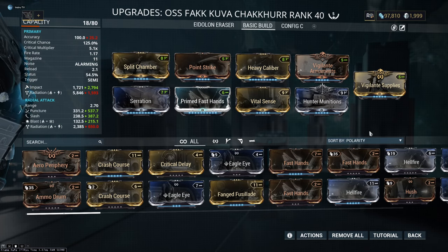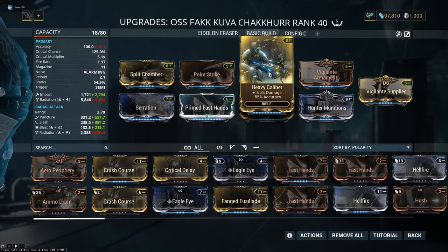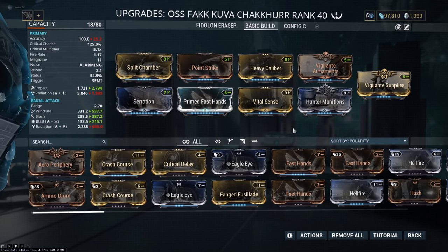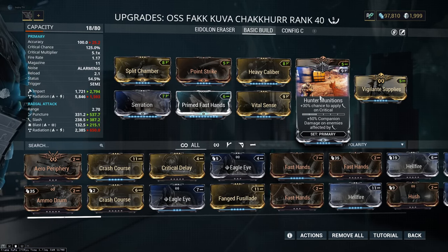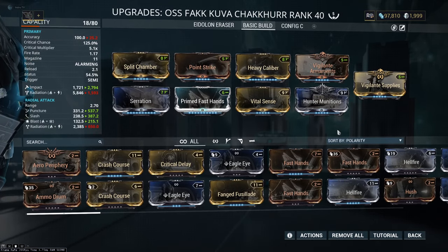For the basic build, I play the 4 classics: Serration, Split Chamber, Point Strike, and Vital Sense. I added Heavy Caliber — don't worry, you can still land those headshots easily even with it. The accuracy of this weapon is 100, and when you add Heavy Caliber you're at 25.2, which is enough to land headshots even at 25 meters. I put Hunter Munitions on it because the slash procs are absolute madness. I still have Primed Fast Hands — I'll always use it because 3.3 seconds reload is too much for me.